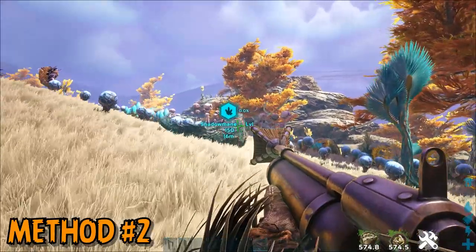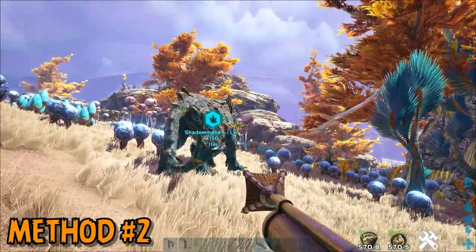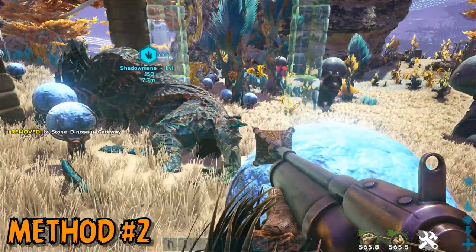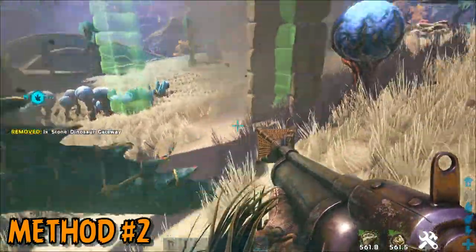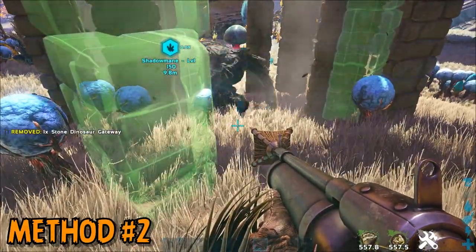Method two is to use the newly added net projectile to immobilize the Shadow Mane while you construct a structure around it. You will have a solid minute to do this, which buys you much more time than the first method, although the Shadow Mane will be aggressive afterwards. You will have to have the structure in place and be out of aggro distance before the one-minute timer is up, after which you can begin the taming process as normal.